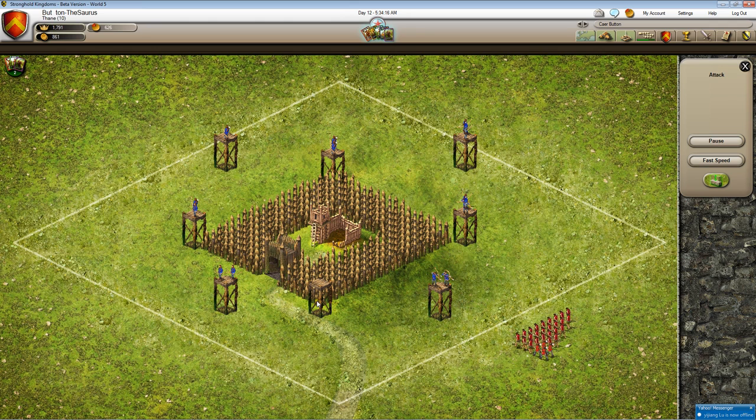Unfortunately, this one tower I didn't have enough archers to put on, and that's why they attacked this side. But you'll see as these guys get closer that I have 4 or 5 towers that start attacking them. The peasants won't attack the towers — they're not allowed to attack towers, they can only attack walls.